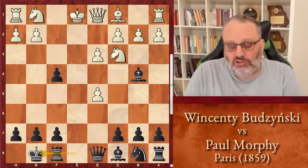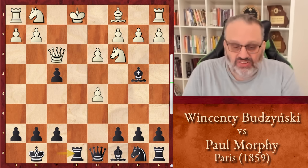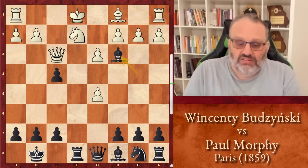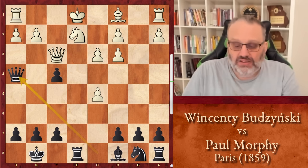Morphy castled, so Morphy's king is safer. Material is equal. And if it was black's turn to move, probably queen h4 check is a good move. So white played queen f3 — that's actually the best move. Black played rook e8 check. Knight ge2. Bishop takes c3 check. White can't recapture with the knight because the knight is pinned, so that's illegal. So he took with the pawn.